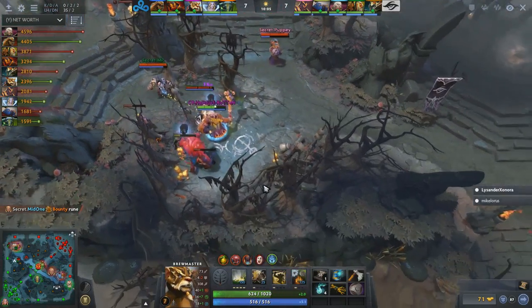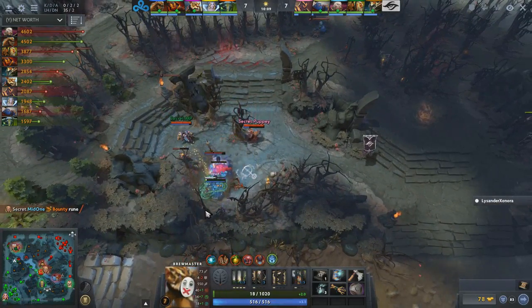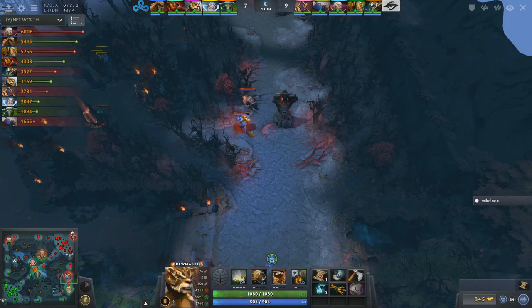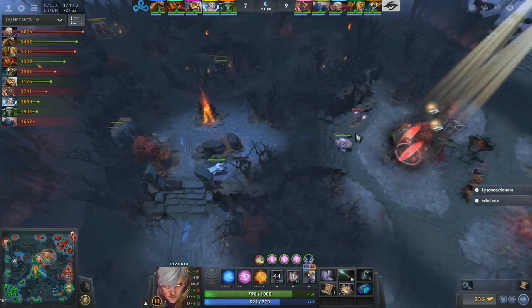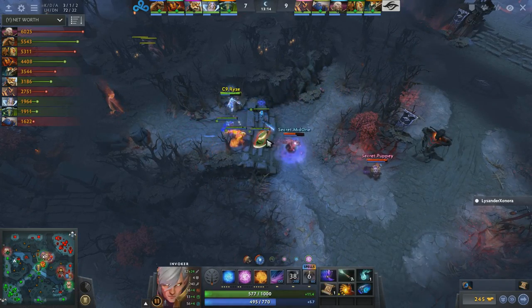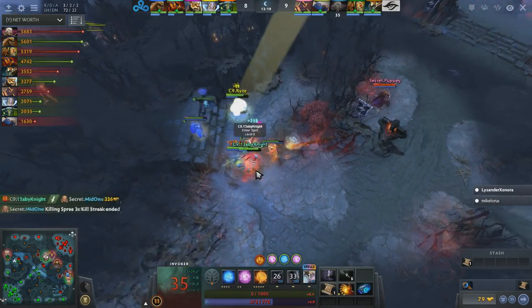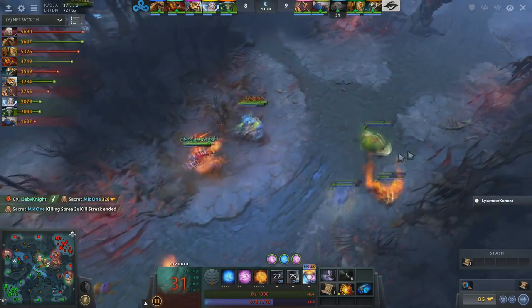Joe is in trouble, he does have the ult to bail himself out — nope! Chain stun. Not gonna happen. For right now Secret just want to make sure that mp gets a clean Army Master. No one finds mid — mid one instant TPs. These guys just love their mid. Mid one in trouble! There's the Primal Split. He's in a lot of trouble. Mid one deploys the Tornado — it's a low level Tornado though. He gets caught and they kick him right in the face.